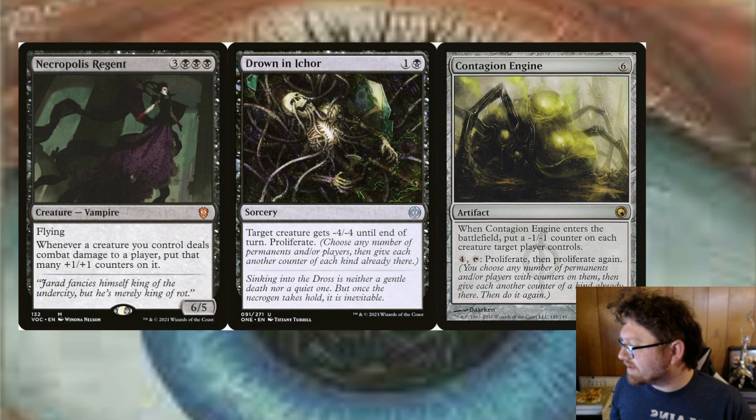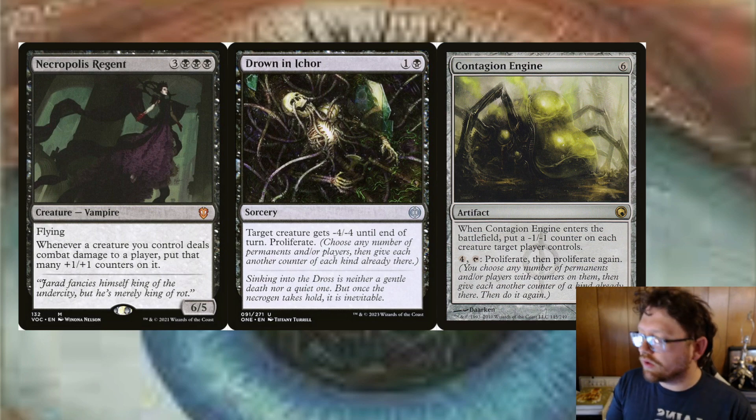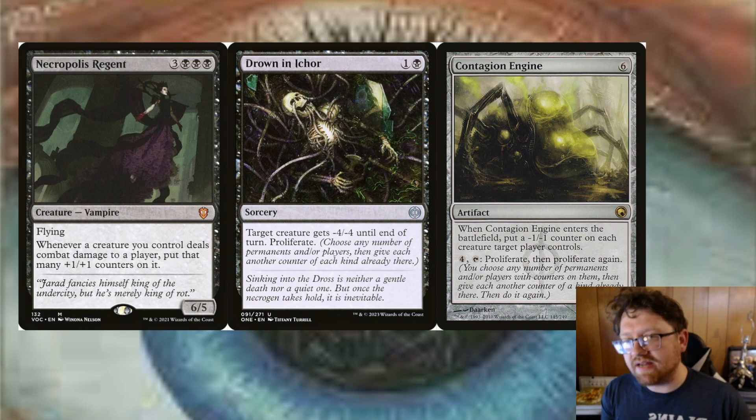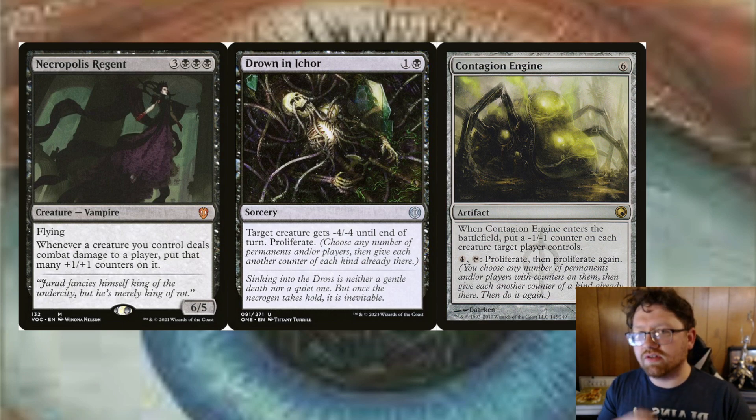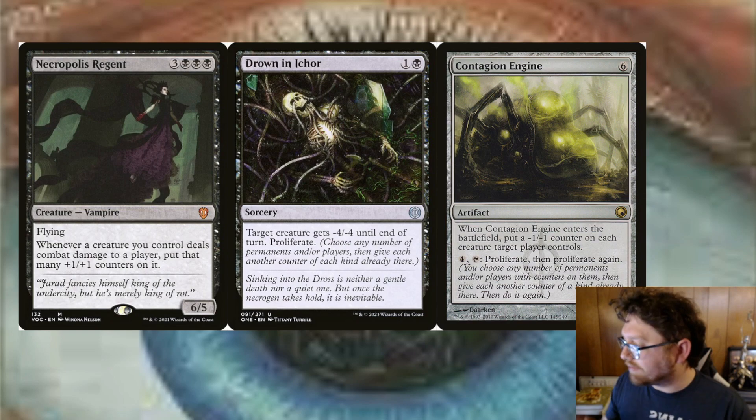Even more in depth on the +2/+2 counter synergy is just doing a counters theme in general, where you are putting +1/+1 counters on your creatures, putting -1/-1 counters on your opponents' creatures, and proliferating the board as much as possible to gain control of that board state and dominate the table throughout the whole game. So counters in general — +1/+1 or negative — would be this build.